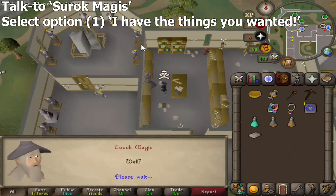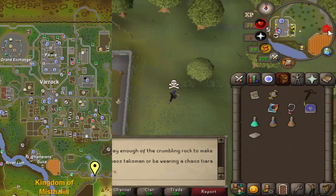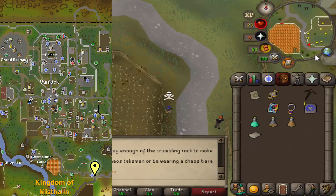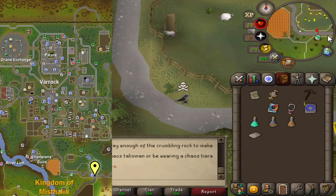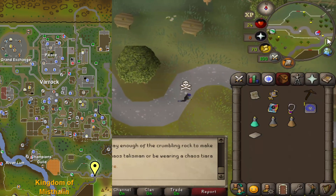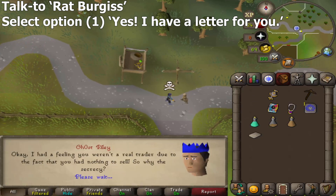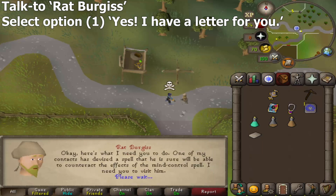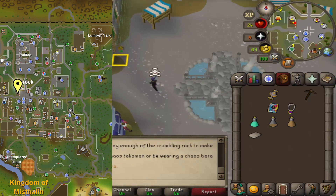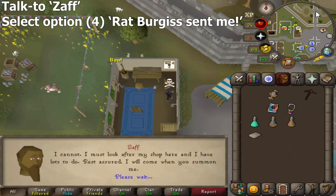Go back to Surok Magus and select option 1: 'I have the things you wanted.' Head back to Rat Burgess. Then head back to Surok Magus and select option 1: 'Yes, I have a letter for you.' Go to Zaff in the staff shop near the center of Varrock. Speak to Zaff and select option 4: 'Rat Burgess sent me to receive a Beacon Ring and Zaff's instructions.'